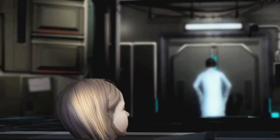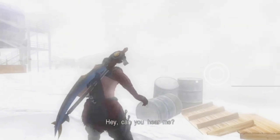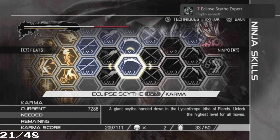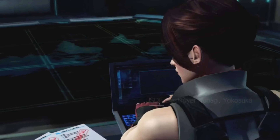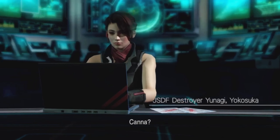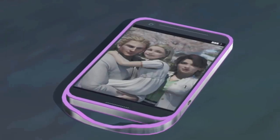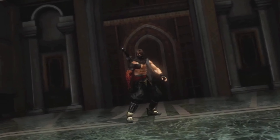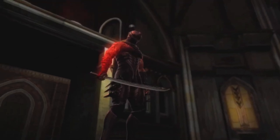We see Mizuki and Kana - Kana has to stay in the base. Later we get into a plane. I can get the next weapon upgrade and got a trophy. We see Mizuki and she's missing Kana - she's gone, her phone is lying on the ground.